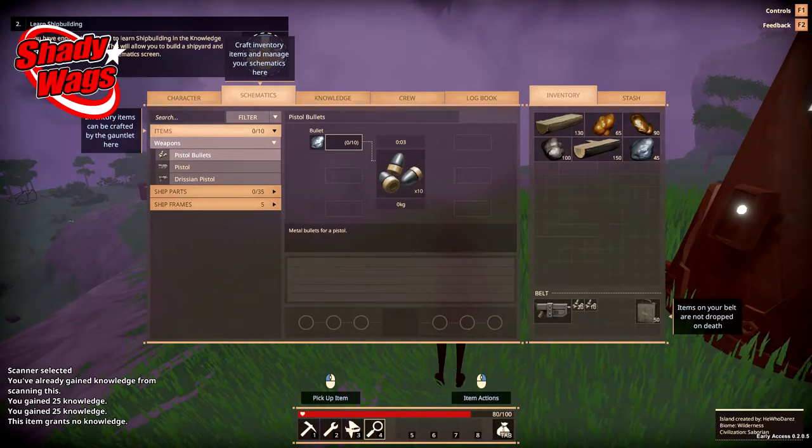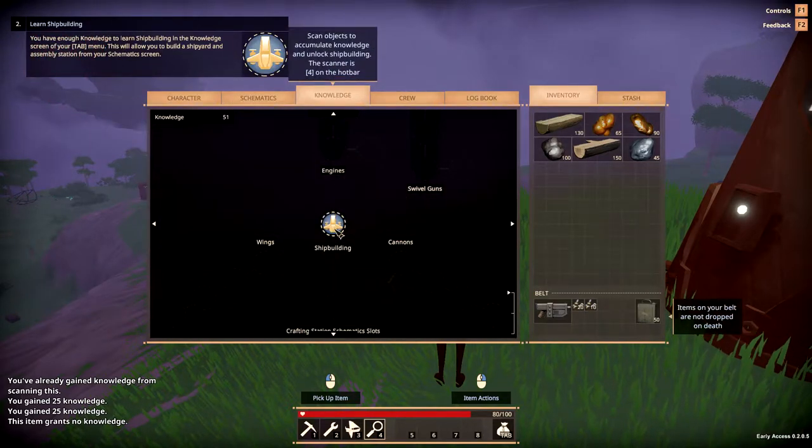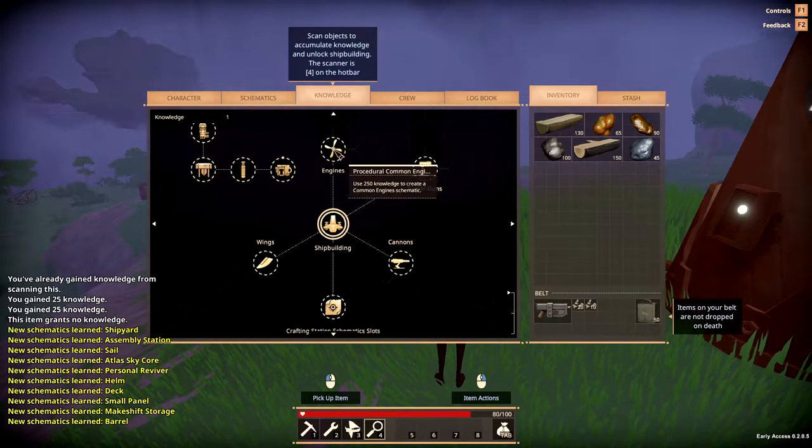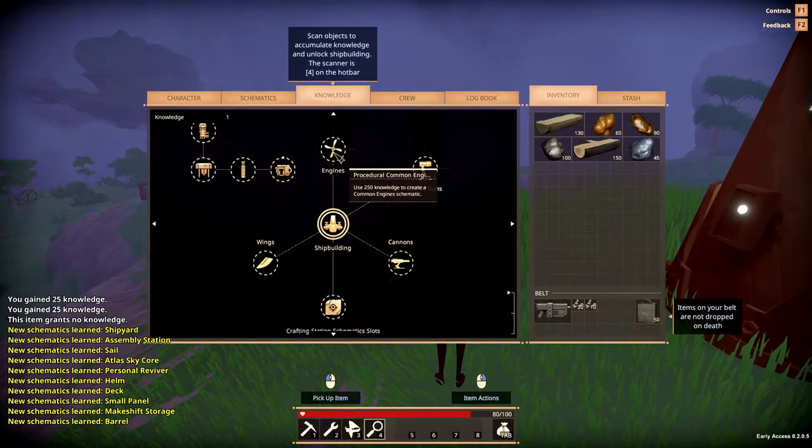Hey, what is up awesome people, Shadywags here. In the last Worlds of Drift video I went over how to build your first sailing ship, and that ship would allow you to get to other islands to collect more knowledge. Once you've collected more knowledge, you're going to want to begin leveling up additional ship building skills, and the first one I would recommend is engines.